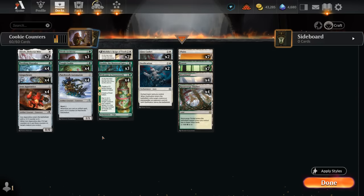Hello and welcome to another Standard Games video. Today we're taking a look at a green-white cookie counters deck which combines some of the older artifact synergies in standard with the newer food synergies from Wilds of Eldraine. They have some great overlap, also working quite well with all these plus one counters.